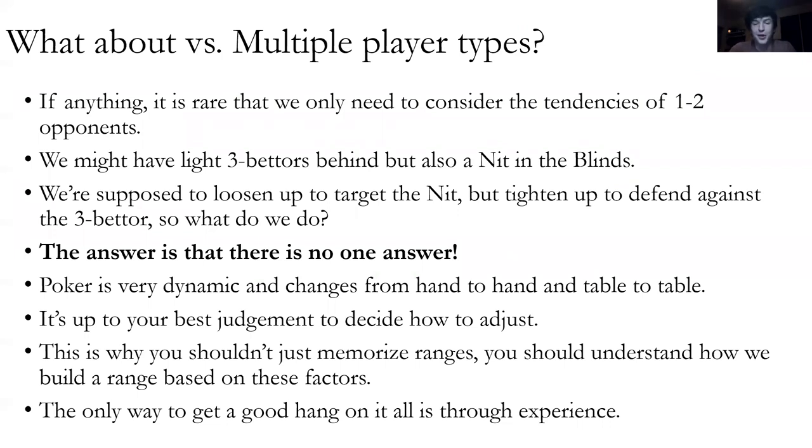What about when there's more than one player type — not just a nit or a fish, but all sorts? In reality this is almost always the case and there's no one answer. Poker is dynamic and it's up to your best judgment. The way I do it: if there's an aggressive person behind but I really want to play pots with a fish in the big blind, I will play more hands and get a bit out of line. If the aggressive player starts fighting back, I tighten up. It goes back to game theory — finding an equilibrium where you critically think about what you want to accomplish, what you're willing to risk, and find a good rhythm as you play.